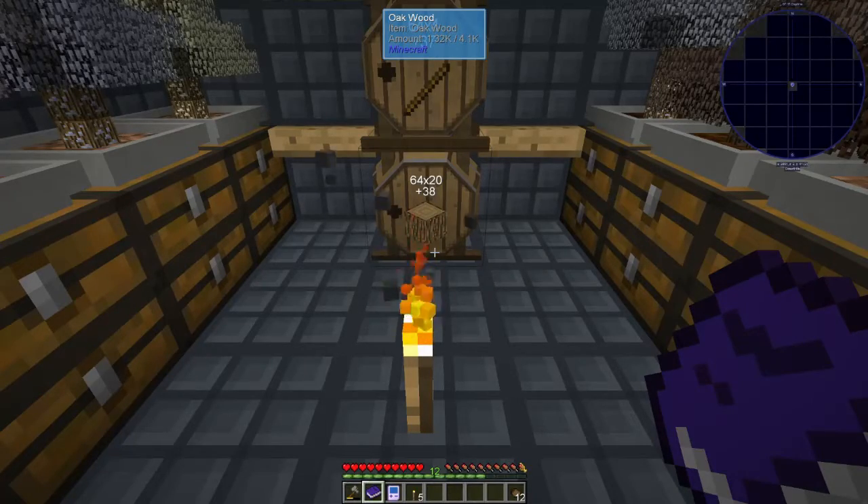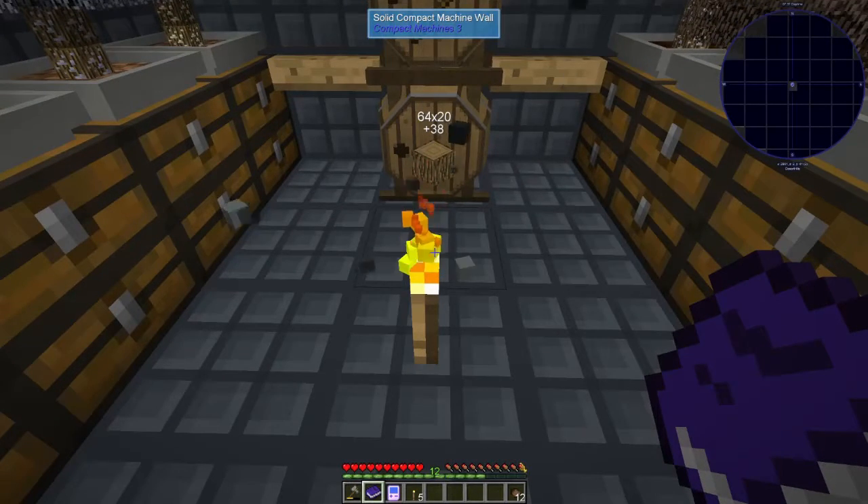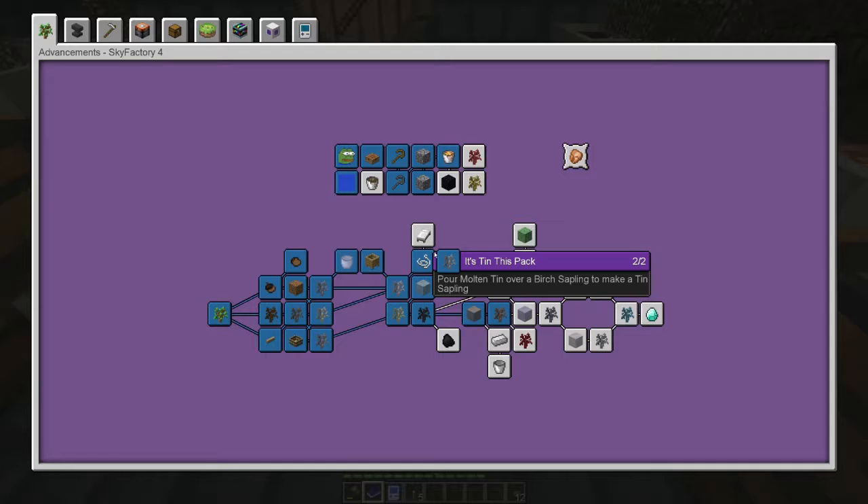Hello and welcome back. This is Double O Debbie and this is episode 9 of Sky Factory 4, season 1. Coffee good. In today's episode, we're going to have gratuitous coffee sippage. And on top of that, we're going to try and do a lot of simple little things and hopefully we'll get them done.